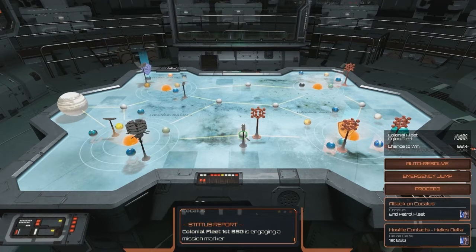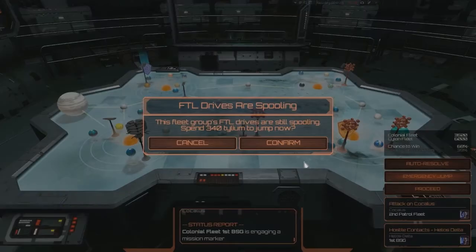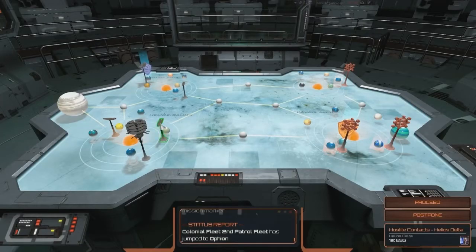Holy shit. We are going to emergency jump — we're going to emergency jump Second Patrol Fleet out of there. 340 Tilium. My god. A 6,000 Fleet Point Cylon fleet, right there — that is scary as shit. Okay, apparently this fleet up here jumped away, so we are going to proceed with the mission proper.